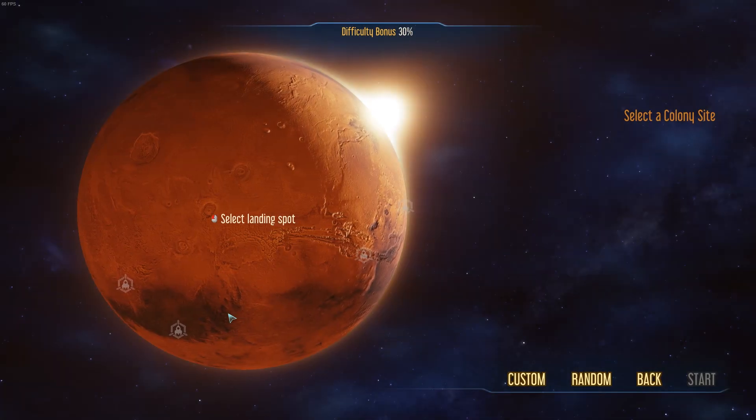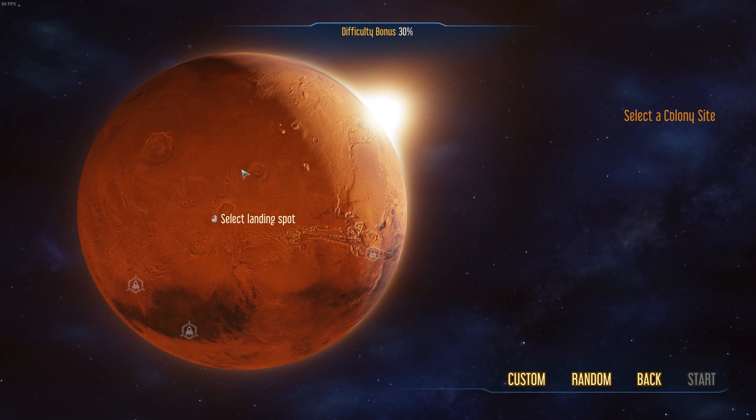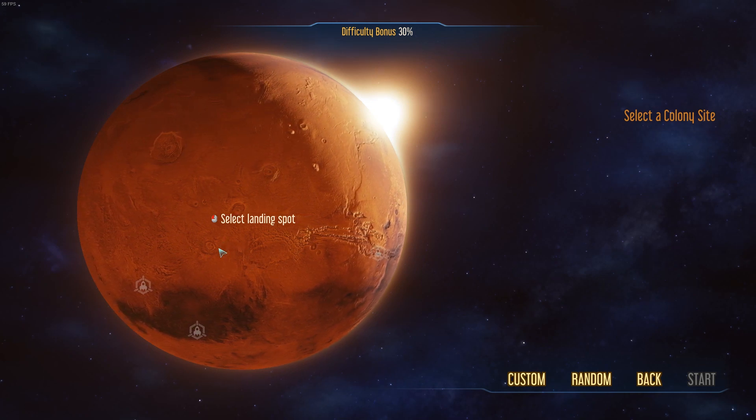Finally, you can rename your ship if you want to. Liberty Number One sounds great to me, so I'm going to click next. The next screen — we're nearly in the game, don't worry — is to choose the landing spot where we're going to park down our ship on Mars.